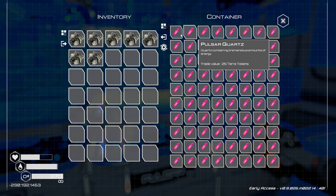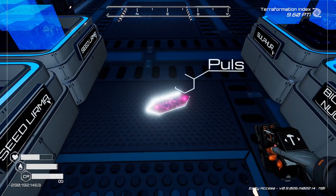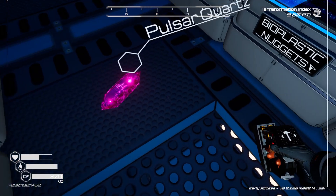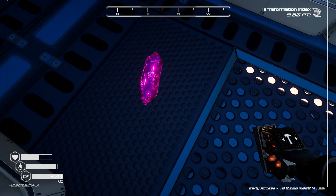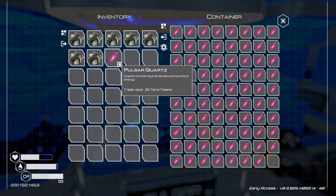The pulsar quartz definitely looks different than before — it used to just be bright pink, but now it looks more crystallized. This is a really cool retexturing! It sort of looks like something from Legend of Zelda, but it is a crystal after all. That's a great addition.